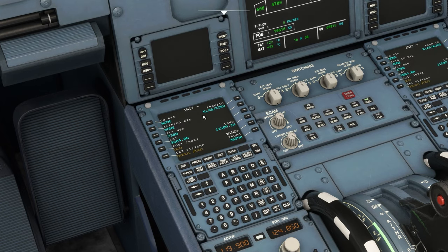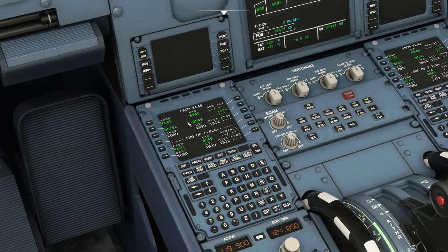Hit RETURN to confirm it's there. If you want, throw in a cruise altitude — whatever you want to do. We're keeping this super simple, so click on FLIGHT PLAN. You can see it's there — it'll get you from Las Vegas to Chicago, but that's all it will do.